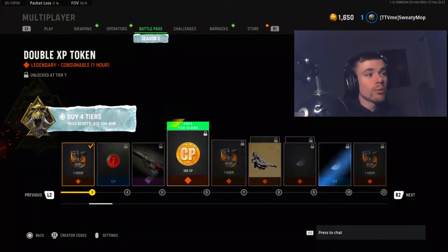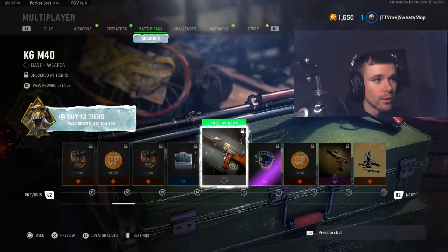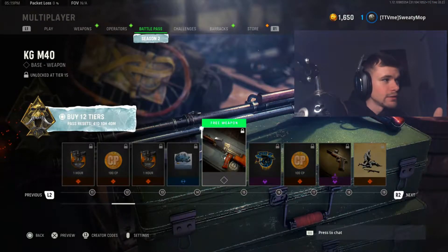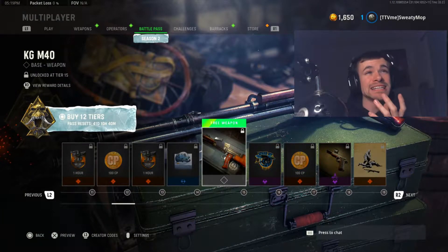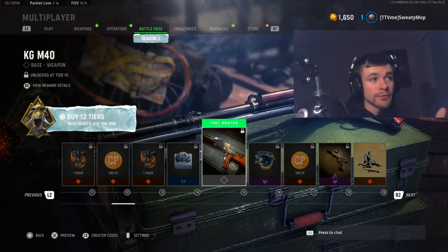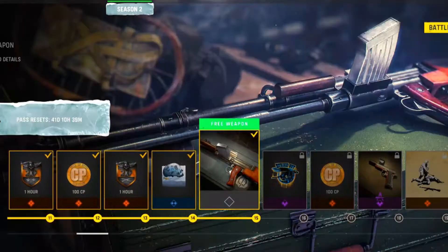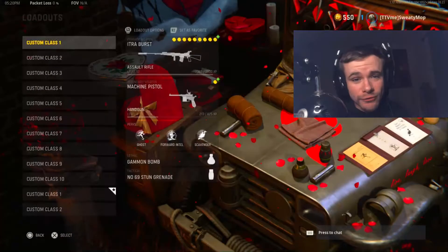I did buy the battle pass originally. Let's see how many points it costs for one of the new weapons. For the new assault rifle, it's tier 15, so if I were to buy 12 tiers it would be 1800 points, which I don't have. I could swipe the card a little bit. I kind of did just swipe the card, so we do got the new assault rifle.